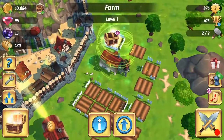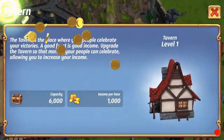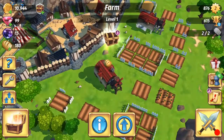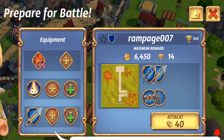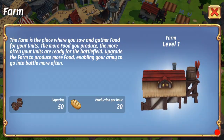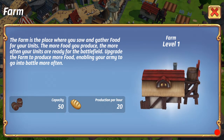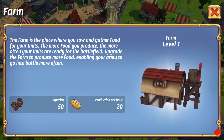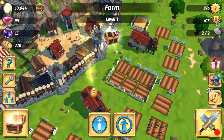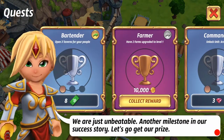We now officially have two taverns which make us money per hour. You can check their info — they make a thousand an hour and have a maximum capacity. The same thing with farms. Every time you attack someone it costs 40 bread. My farms produce 20 bread per hour, so every two hours I can attack someone. With two farms at level one, every hour I can attack one person.